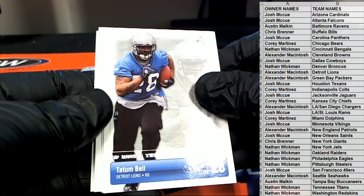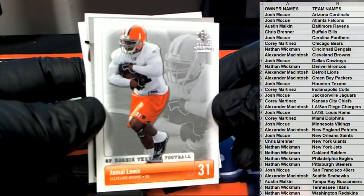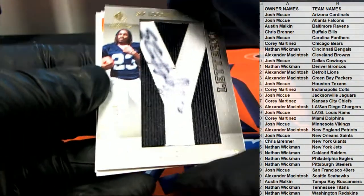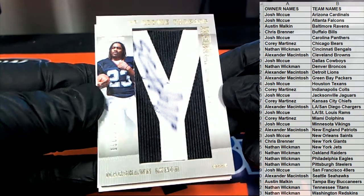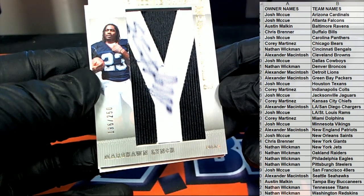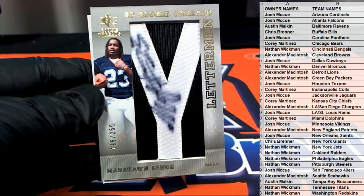Nice Tatum Bell. All right, Reggie Brown. Nice, Jamal Lewis. All right, oh here we go - check this out, Beast Mode, look out! His auto is a little smeared but I don't care, that card's awesome. SP Rookie Threads Letterman, 196 of 250 - Marshawn Lynch. Nice one, there you go Chris.